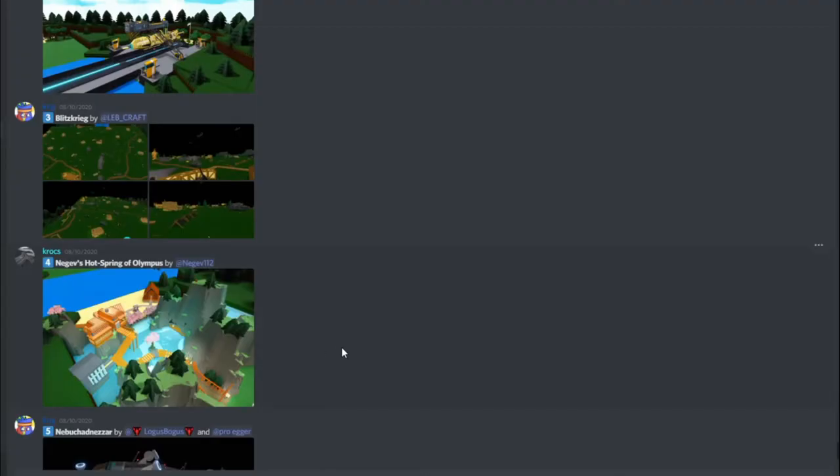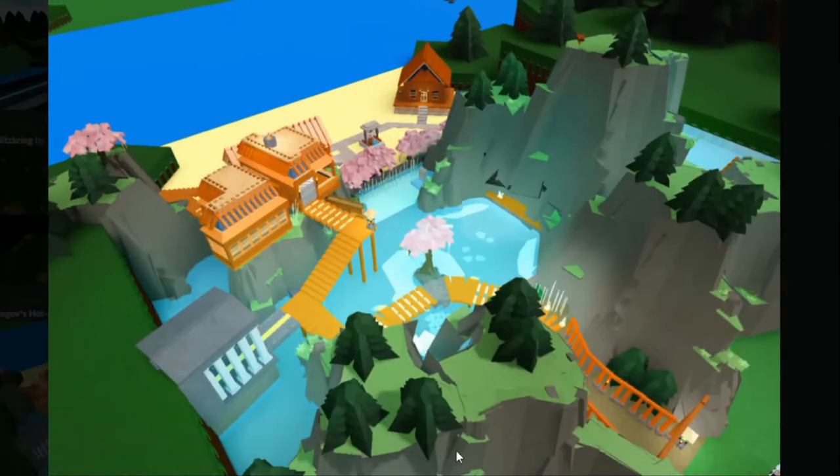Then we have Negz Hot Spring of Olympus by Negra, and this is another tranquil build with a lot of detail — kind of like the first one, just on a smaller scale. You can see lots of stuff. It reminds me of like Japan, something like that. It's a little eye-catching thing in the top right. That's cool.